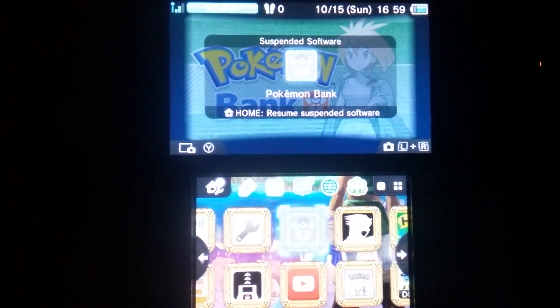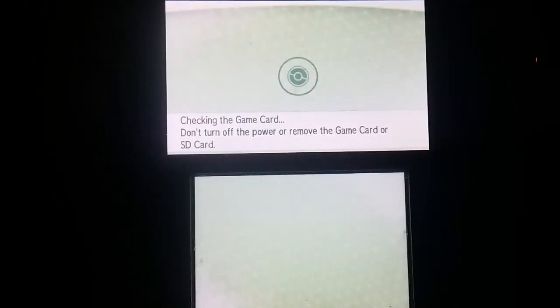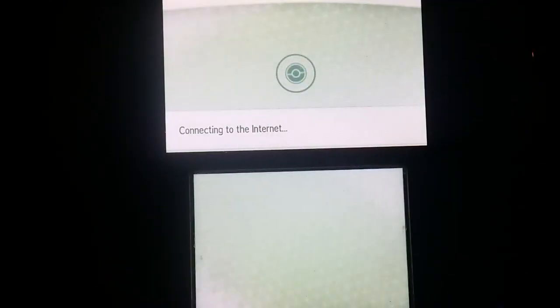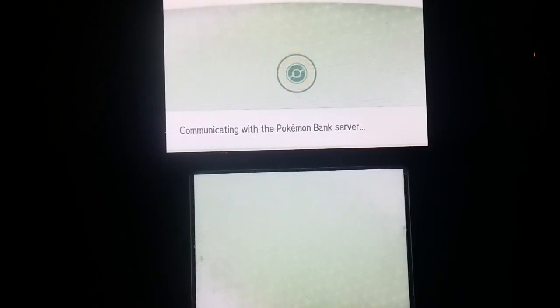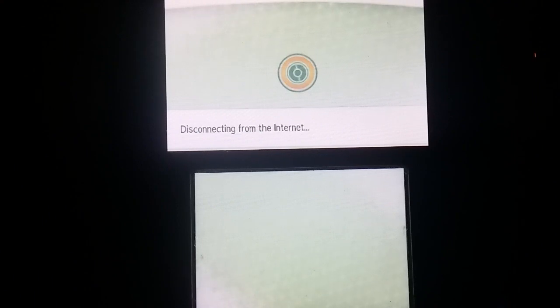Hello, I'm here with a problem I've had with Pokemon Bank and I will show you a fix I found for it. The problem is a corrupted SD card. As you can see if you go into the application and try to use it, just gotta wait for it to load. Use this game — it doesn't matter what game you use. So trying to communicate with the server and then this happens: 'Communication with the server was interrupted.'